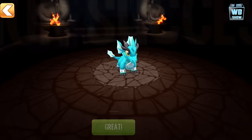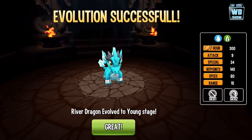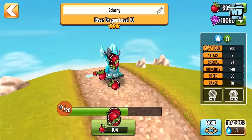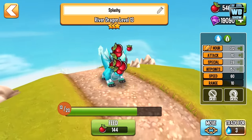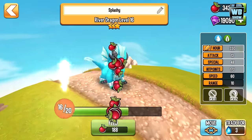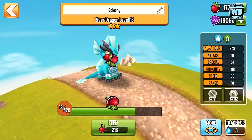All right, and there it is in second form. Let's feed it some more. You notice it has like gauntlets on its feet and a metal chest plate — I don't get it, but it looks cool.